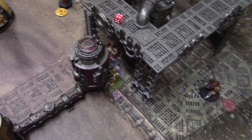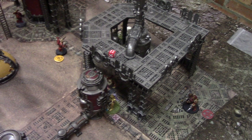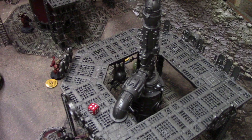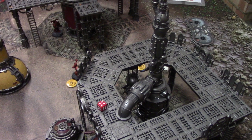I have two guys on the objective where the Greater Possessed was, so I claim that one. Andrew gets the middle objective, I get the other one. That's two objectives to one this round - so the score goes to five-three. Wait, correcting: Andrew gets two points, I get one, so it's five-three to Crimson Slaughter.